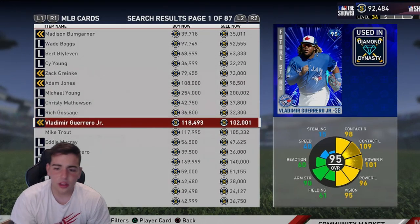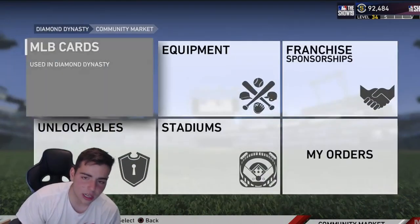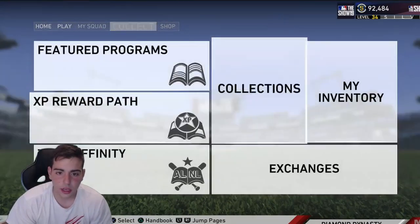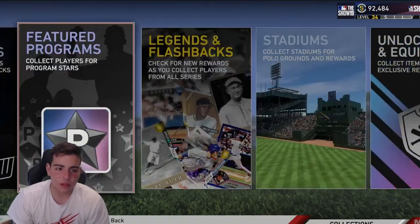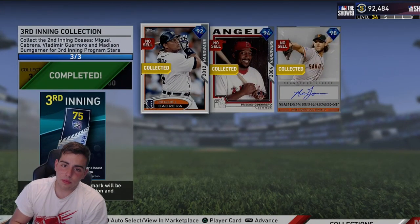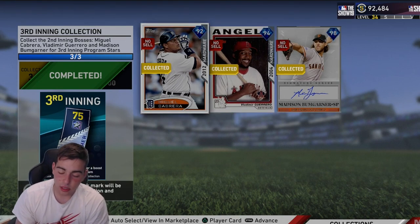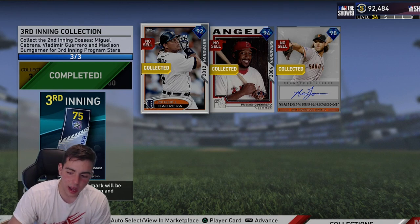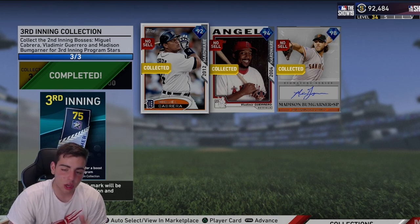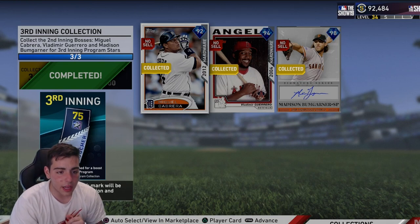Pretty much all you have to do is have around 100k stubs — you need Vlad Guerrero, you need Miggy, and you need Mad Bomb. Let me go over to the collection to show you. This video is gonna help even veterans, not just beginners. Right now is not the best time to do the collection. I'd say Friday around 3:30 when the market crashes, their prices will drop — that's the best time, just in time for the new Inning program.